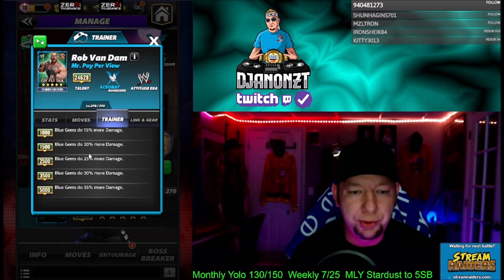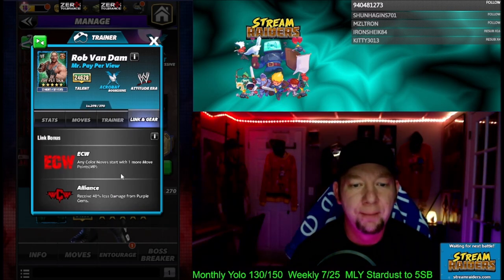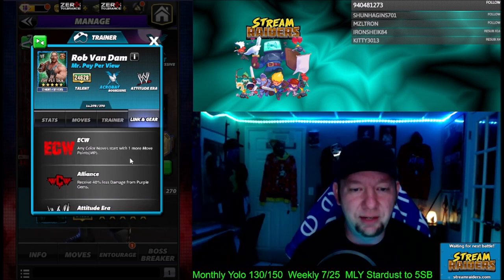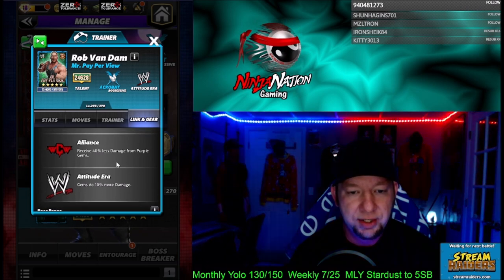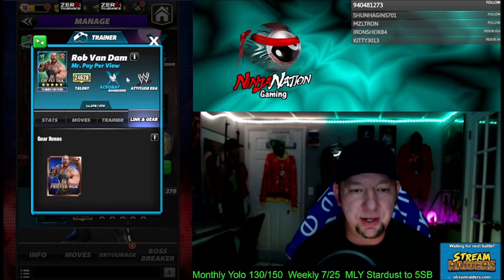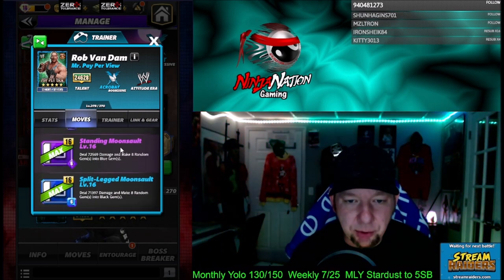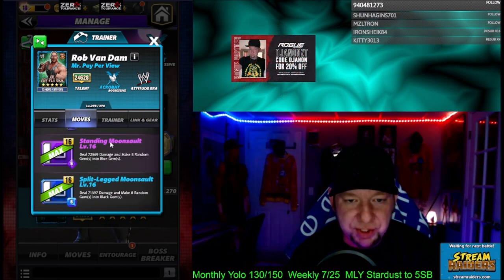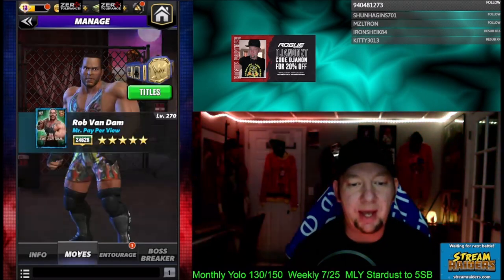He's a trainer — blue gems do more percent damage, up to 35% at 5k. He's got an ECW link for an extra MP, the Alliance link for less purple gem damage taken, and an Attitude Era link. He has no gear. The Standing Moonsault would be the four-star move, and the Split-Legged Moonsault would be the five-star move.